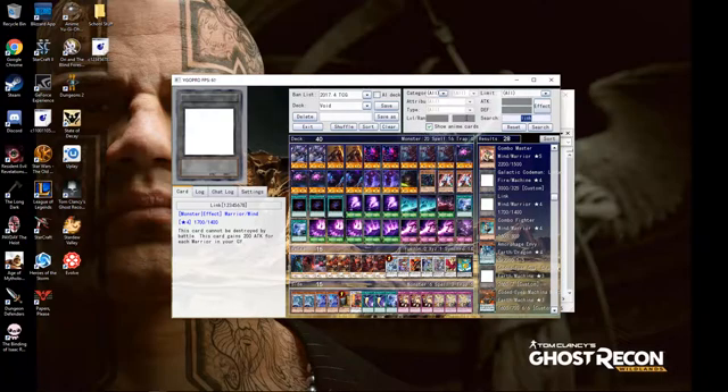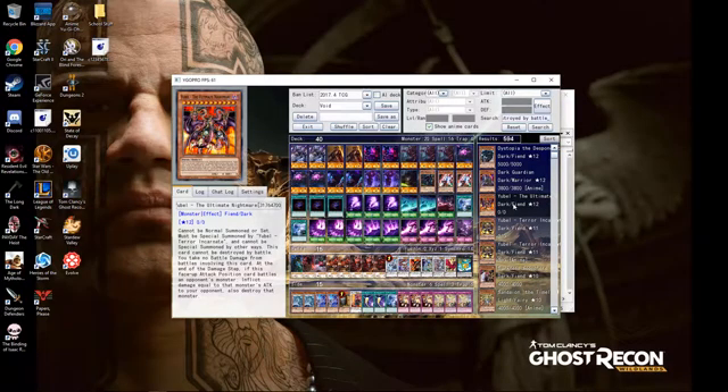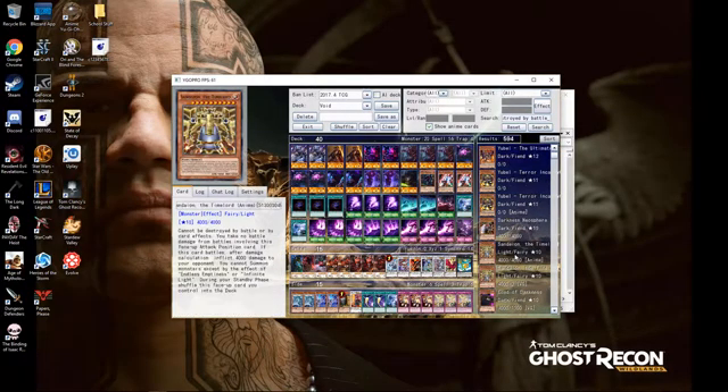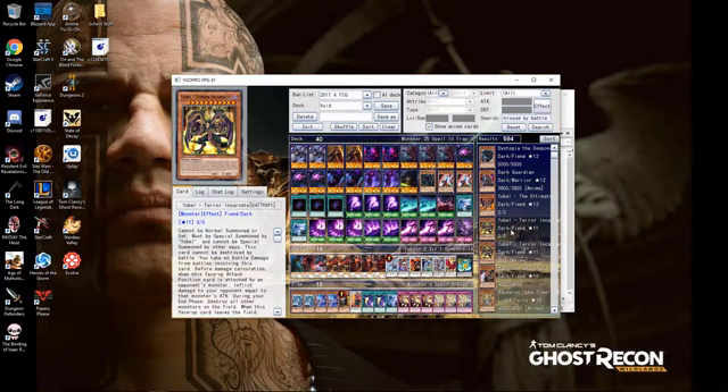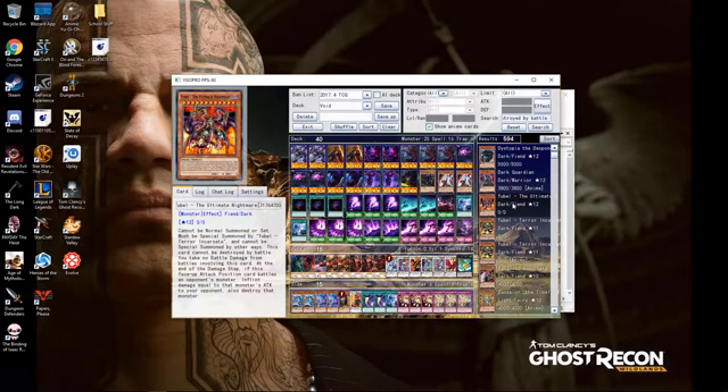Let's look at the first effect - it's a really basic effect: this card cannot be destroyed by battle. To find an effect that you need for this, you could look at it by just typing here 'cannot be destroyed by battle,' and then look at these cards. Take the first one - that's the simplest form. We just want 'this card cannot be destroyed by battle,' and it's right there on Yubel: 'this card cannot be destroyed by battle.'